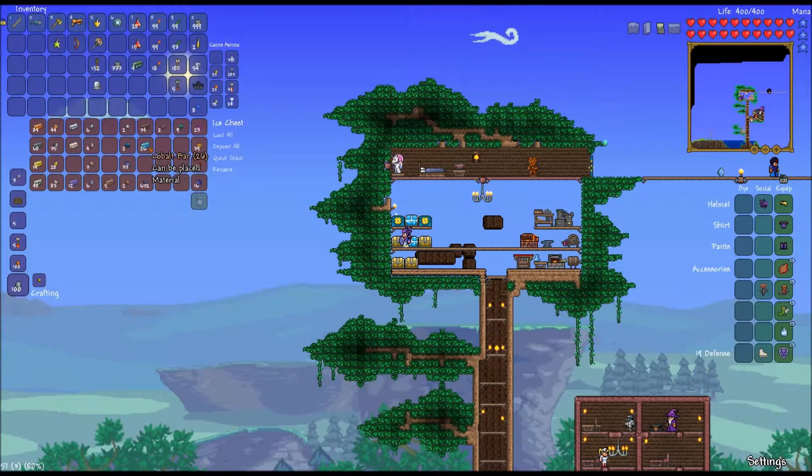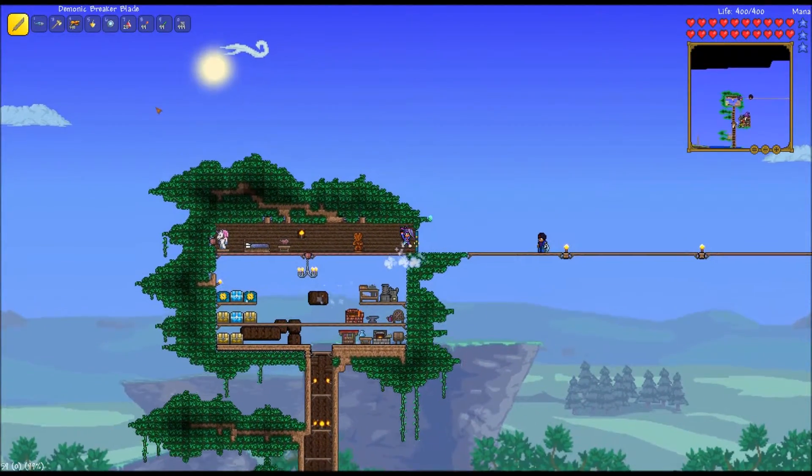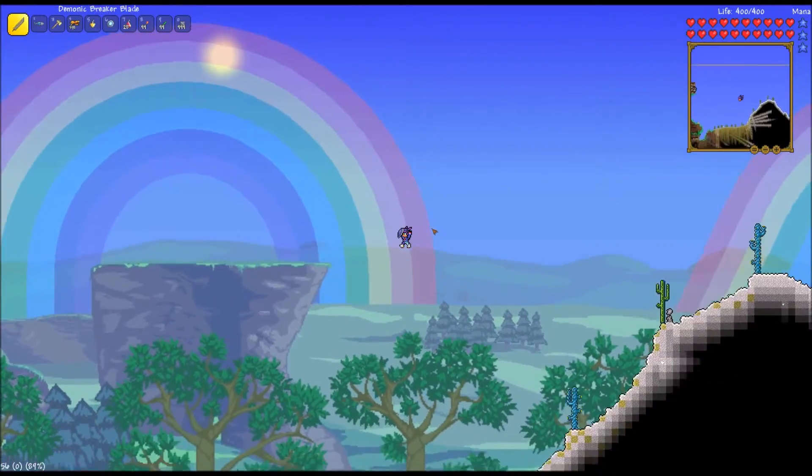Cobalt ore can go there. Mithril. I got a bunch of cobalt. So here's another thing I'm going to try - I'm gonna try going to the underworld and seeing if I can find the V, where the two biomes split.